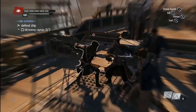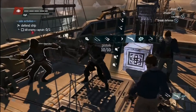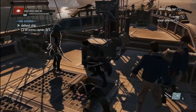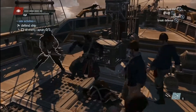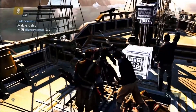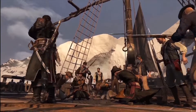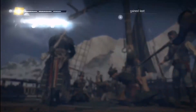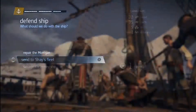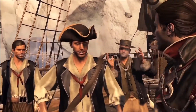Here is their captain. Trained by assassins, he is highly skilled in combat and difficult to take down. Let's see if we can surprise him with the rope dart. Got him. With their captain dead, the enemy crew surrenders. Now the ship is ours, and we have different options to choose from. This time, we'll add it to our fleet and promote one of our crew members to be the captain. We can now send the ship on missions to help the British in the war.